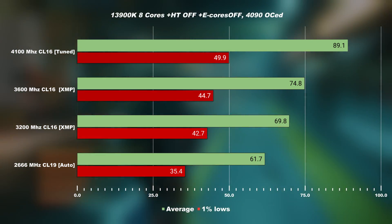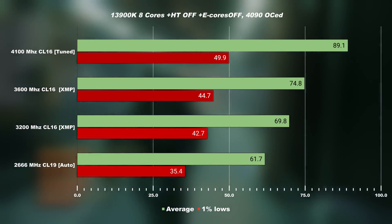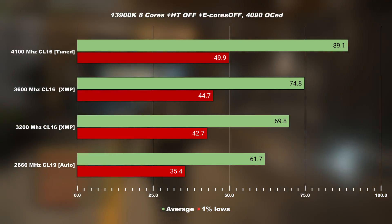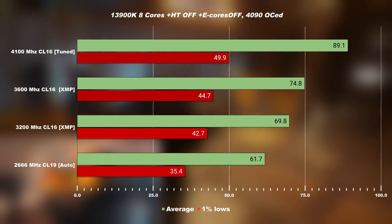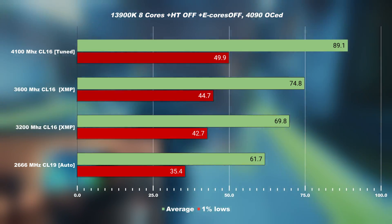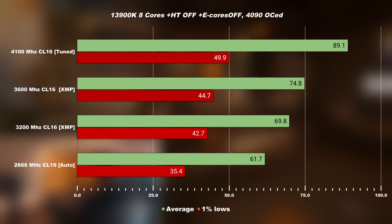These are the results of what you can expect with plug-and-play settings. Going from 2666 MHz to any of the XMP profiles, you're already seeing 19 to 20 percent performance improvements. Going from 3200 MHz to 3600 MHz shows roughly a two percent performance improvement, likely due to the secondary and tertiary timings being quite loose.